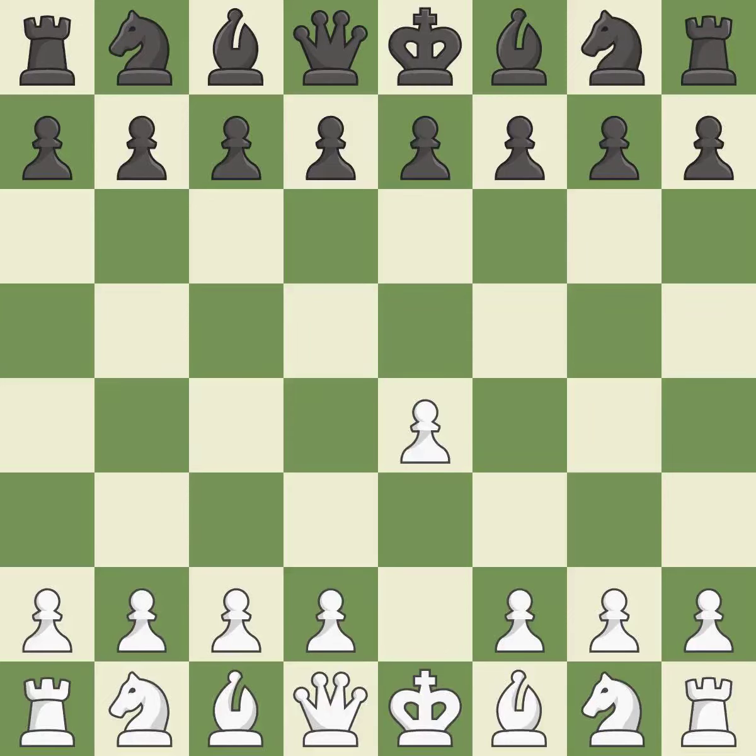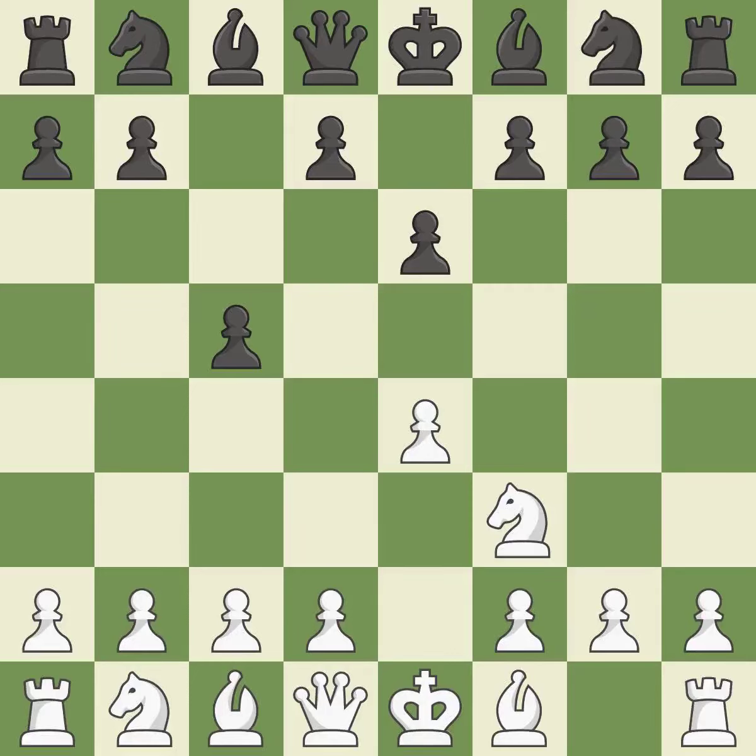Sharp games are frequently the result of starting with the king's pawn, since it dominates the center and frees up the bishop and queen on the light squares. The c-pawn in the Sicilian defense controls the d4 square. Nf3 moves the knight toward the center in anticipation of a pawn push on d4, where it will be ready to retake the piece if black captures on d4. The dark-squared bishop has a fresh opening created by e6, and the queen has a new diagonal created by e6. The d5 move gains territory in the middle while attacking white's e-pawn.